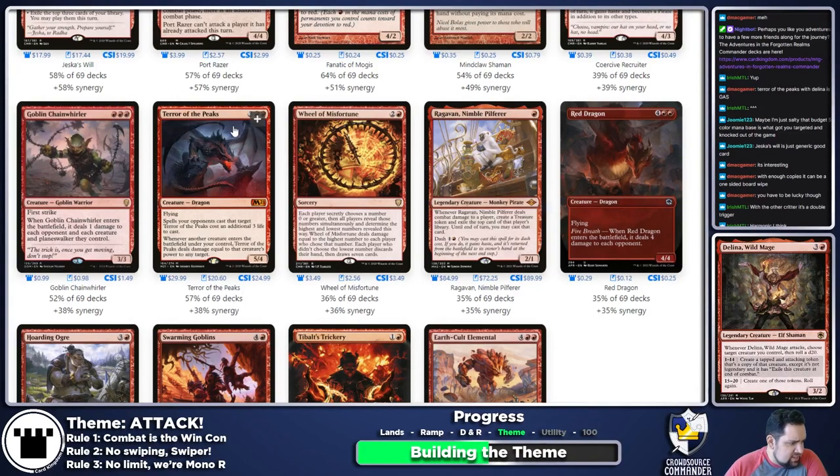Terror of the Peaks — when a creature enters, it deals damage equal to that creature's power to any target. It's fantastic and kind of rides the line on rule one since 'any target' means I could target players. I do like the ward ability — spells opponents cast targeting Terror of the Peaks cost an additional three life. For now, sure, it goes in.